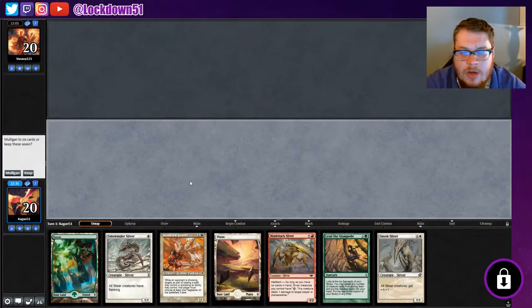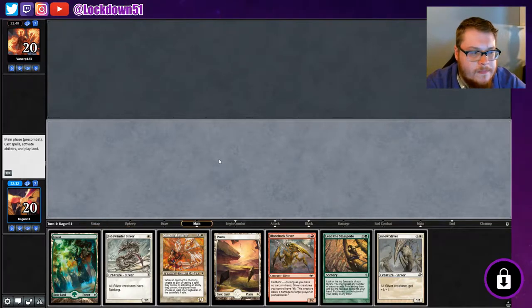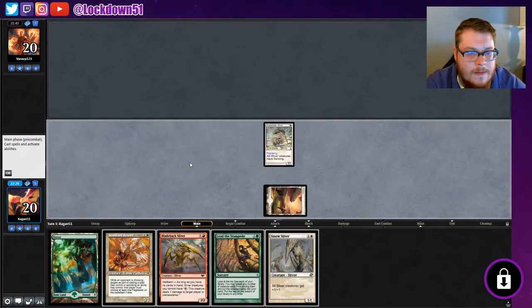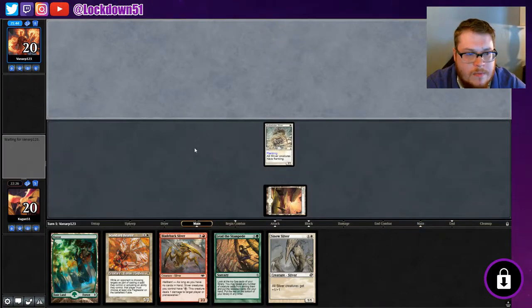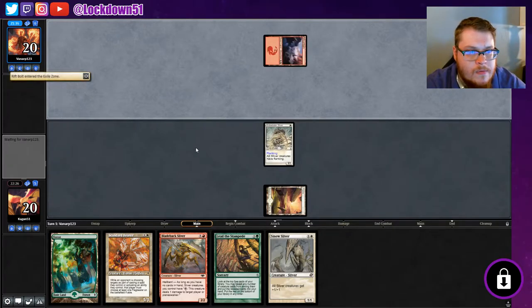Yes, I'd like to play first — give me a good hand. Yes, that's a good hand, I will keep it. Finally some decent mana. We'll get our turn one play, probably play Standard Bearer turn two and then start putting our lords down. Rift Bolts.